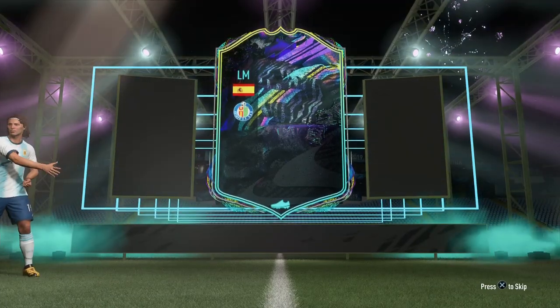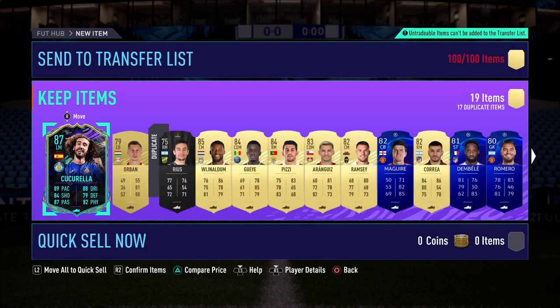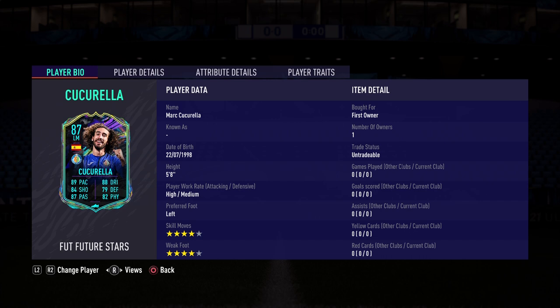I'm in Division One, which is the top of the top, and I just want a break from it. Anyways, let's look at the in-game stats. I do have a lot of untradables, not gonna lie, but Cucurella — Marc Cucurella Future Stars — is in our possession.